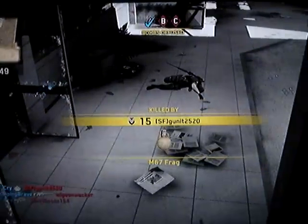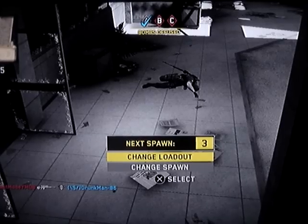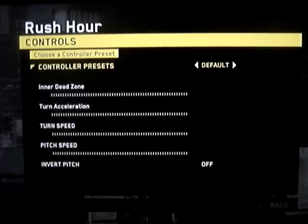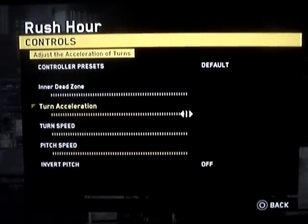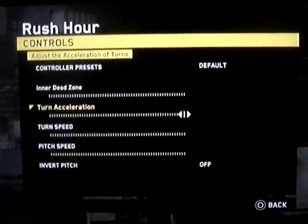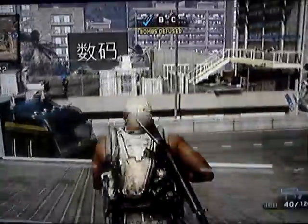I still got him — that's the thing. C4 is kind of a little delay. To find those settings, you go to Controls. Dead Zone: the lower it is, the more turning acceleration and turn speed you have, also peak speed — the faster you move. If you increase the Dead Zone, the slower you'll move and the slower you'll turn as well. Now it's turning a lot faster.